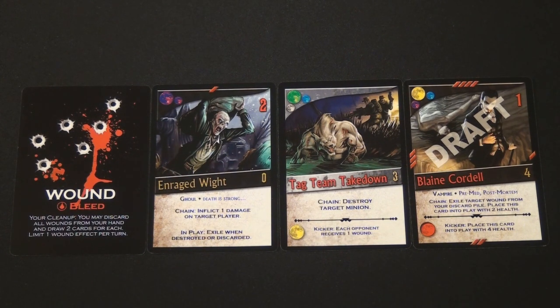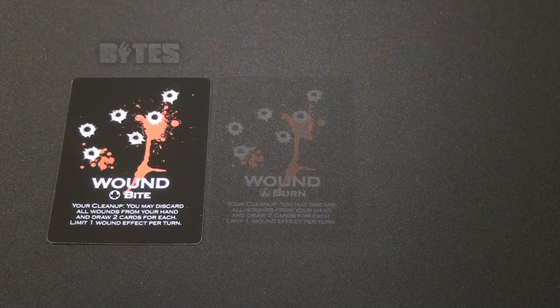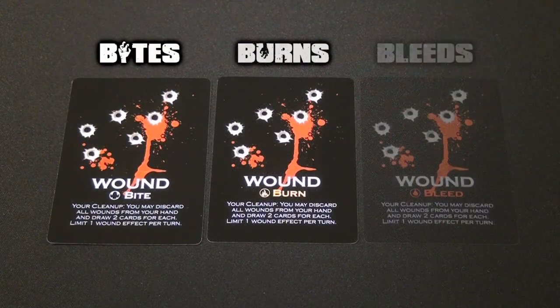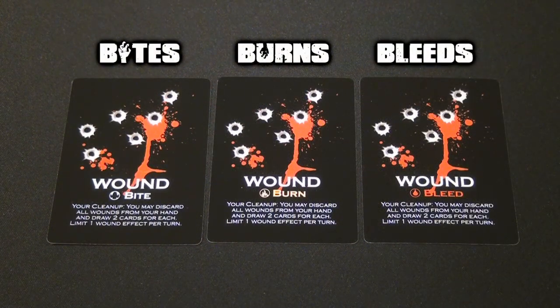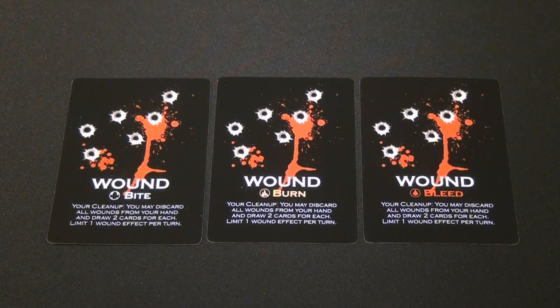In Nightfall, there are essentially four types of cards that are included. First, there are the wounds, which represent the injuries that you have endured through the course of the game, and will therefore get shuffled into your deck anytime you receive damage. There are effectively three types of wounds: bites, burns, and bleeds, all of which share the same exact text and don't have any different gameplay mechanics between them, except for very specific tie-breaking purposes at the end of the game.